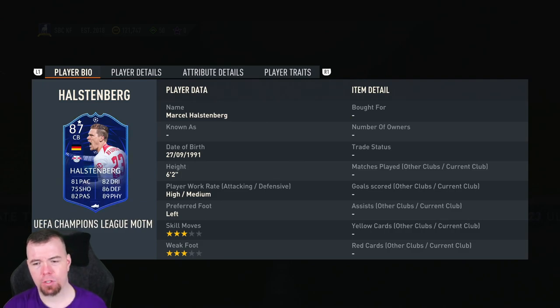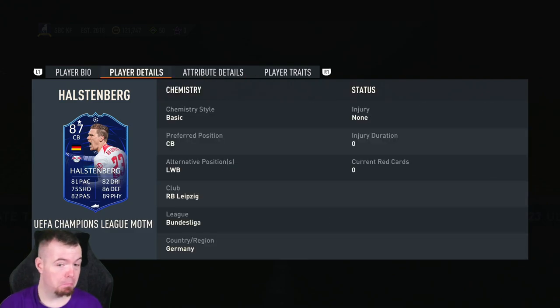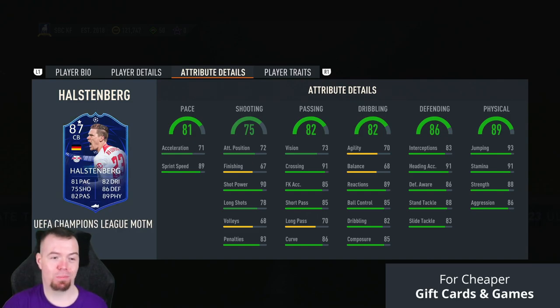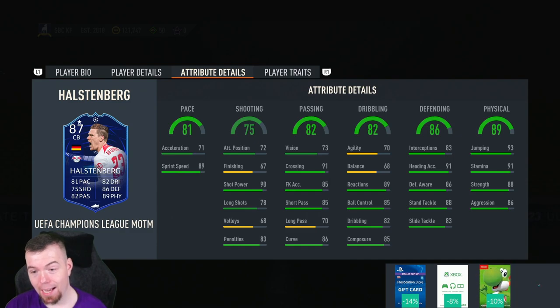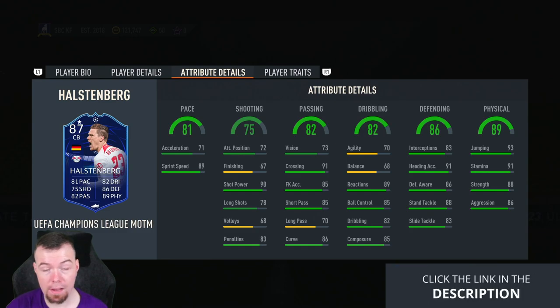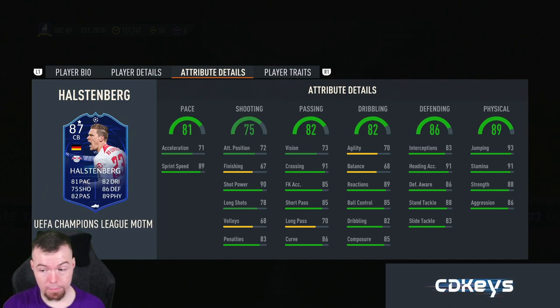It's 6-star, 4-2, high/medium work rates, left-footed, 4-star, 4-star, can play left wing-back as well — so center-back and left wing-back. Some very good in-game stats: 71 acceleration, 89 sprint speed — that difference is unreal. 72 attacking positioning, 67 finishing, 90 shot power, 70 long shots, 68 volleys, 83 penalties. 73 vision, 91 crossing, 85 free kick accuracy, 85 short passing, 70 long passing, 86 curve — not bad for a center-back.